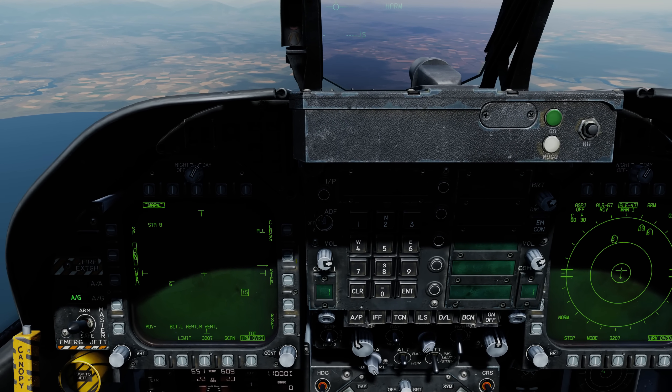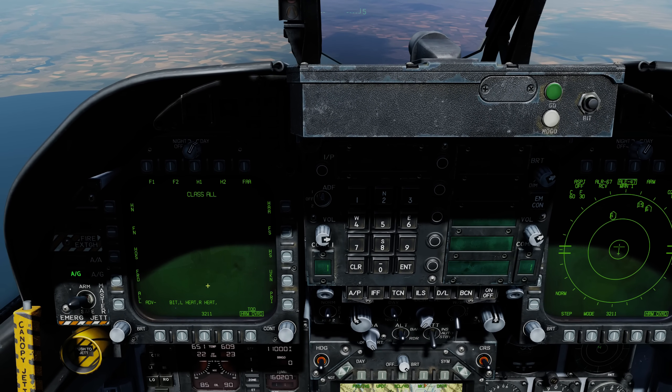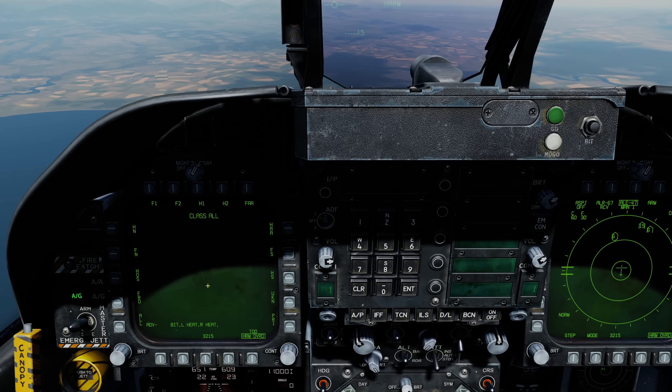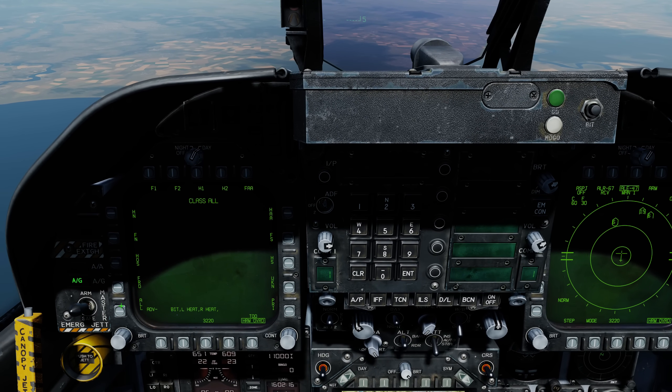If you're in a very heavy EW environment with a lot of emitters out there, CLASS can help to declutter things. Right now we have it set to ALL. When you go to CLASS, these are all the different classes you can select from, and these generally vary between friendly or hostile and the general generation of the SAM system. But for now, we'll keep it at ALL.